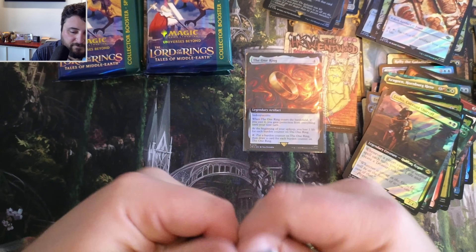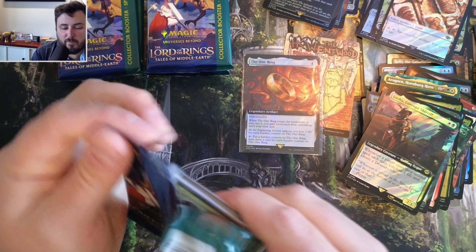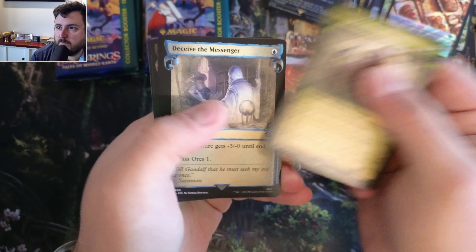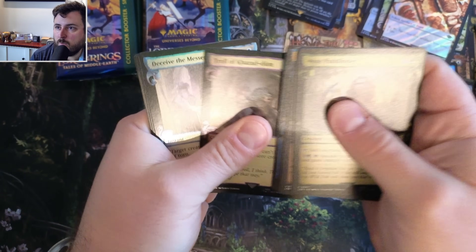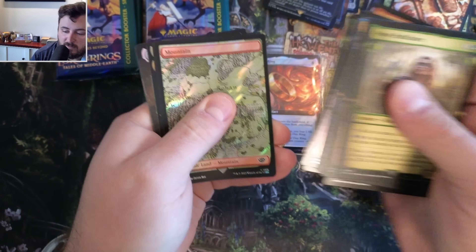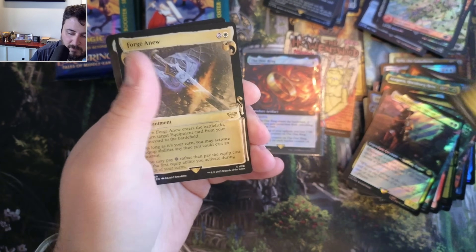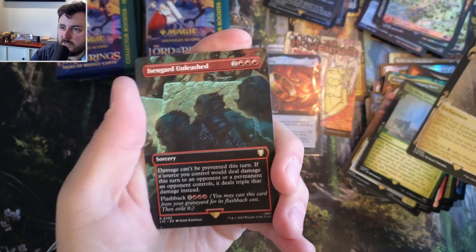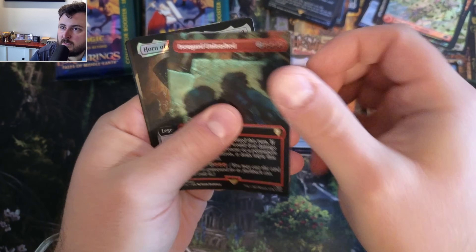Next pack here. I think you get like two or three of those per box - two maybe, one foil, one non-foil. So we'll see what we get. Deceive, Bilbo, another Deceive, a Ranger's Gifts, and a Mountain. Looking for Lorien, Lorien Revealed, The Ring Goes South. Forge a New, Isengard Unleashed - again, I think that's the new scene.